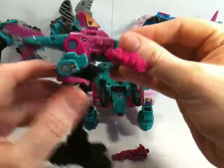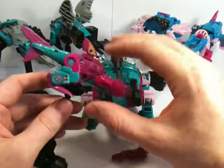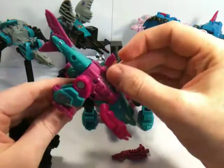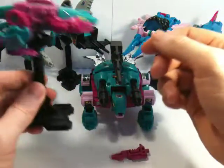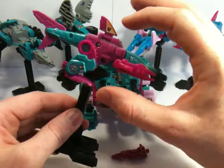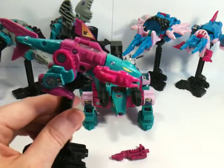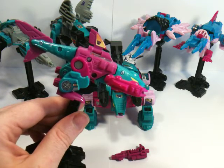There's basic articulation in the legs as well. It's a very basic figure. This is the one that's had the majority of the colour scheme change — this was a lot darker purple, and I'm not sure if that is a moulding issue or a cost-cutting issue, because if you look at the others, none of them have that dark purple on it, or never did.